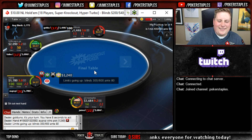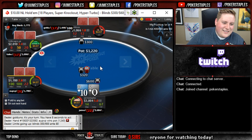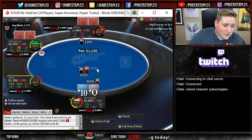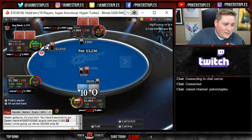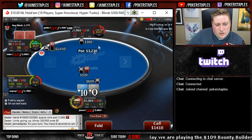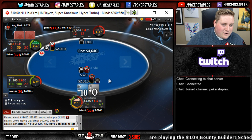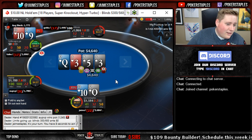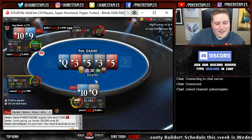Blinds are up to 300 and 600 - they are not messing around when they call this a hyper. We are on the bubble which makes this quite awkward. This shove for 2k is basically the difference between zero and $21, but I think we have to go for it because if we win this we're usually going to win the tournament and both bounties. Queen ten is very strong so we have to call. Queen on the flop, dead on the turn.